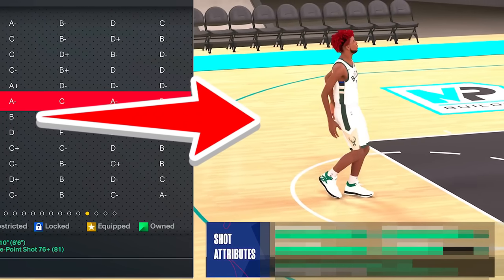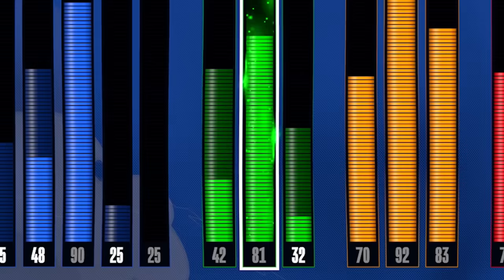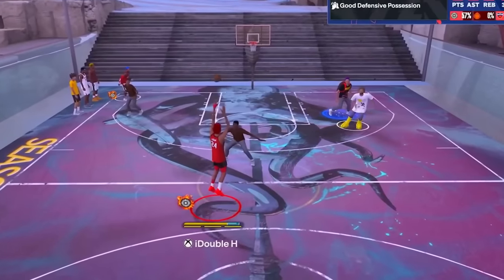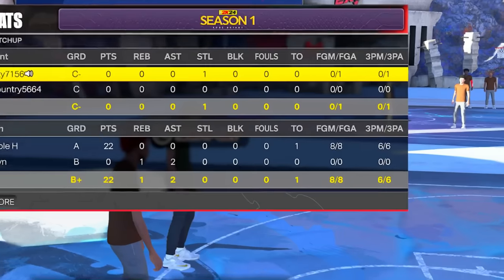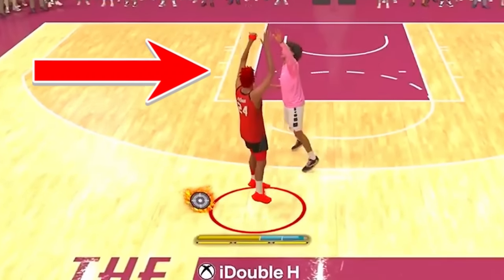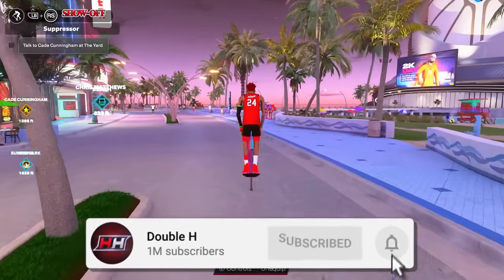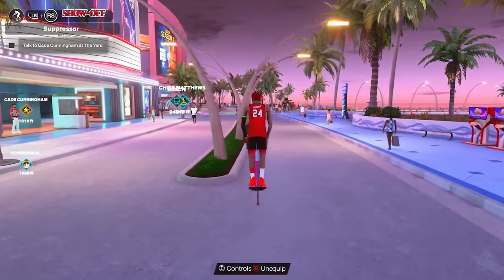I found the best jumpshot in the game. I am shooting at an unreal percent right now with just an 81 three-point rating. This jumpshot I'm using, most builds can unlock. Don't believe me? We got footage to go over while I show you what the jumpshot actually is, the best settings to use, and what to look for when it comes to the visual cues. Make sure to subscribe if this jumpshot gets you more greens, drop a like for more 2K24 videos, and let's get straight into this video.